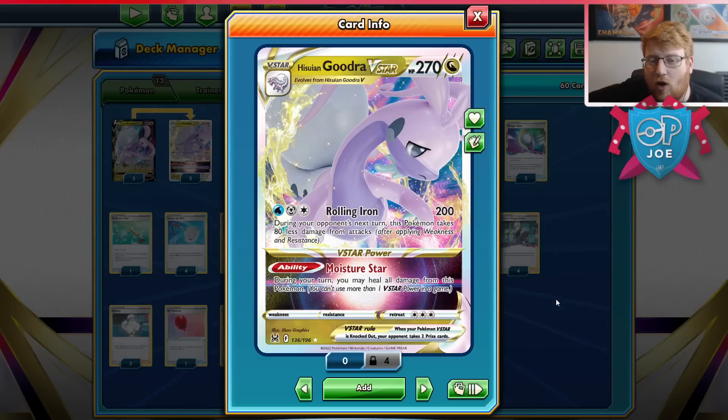We're going to be leaning into the Rolling Iron attack for Water, Metal, and Colorless. We do a flat 200, and we take 80 less damage from attacks during our next turn. That's very, very good, and really pushes that 270 threshold we have on Goodra into much higher hit point thresholds, which is amazing. The Moisture Star ability allows us to completely heal all damage from this Pokemon for free, which is a very, very good effect.